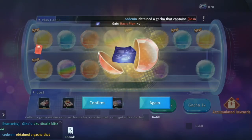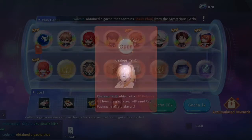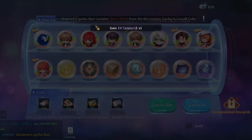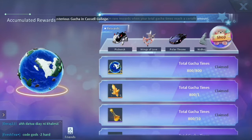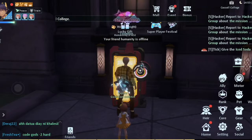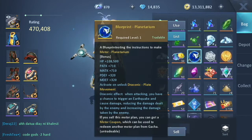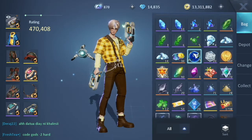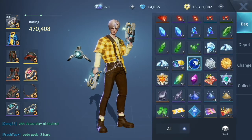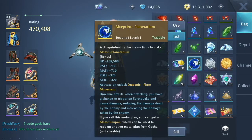We are now at 800 pulls, so we're going to claim it. January 26th is the last day for this server to complete this, so I'm completing it now so we can dismantle it to gain the dismantle coupon, but I'm not going to sell it now. I'm going to do that when the new motors arrive, just in case there might be some changes in plan. I'll save it in my depot for now.